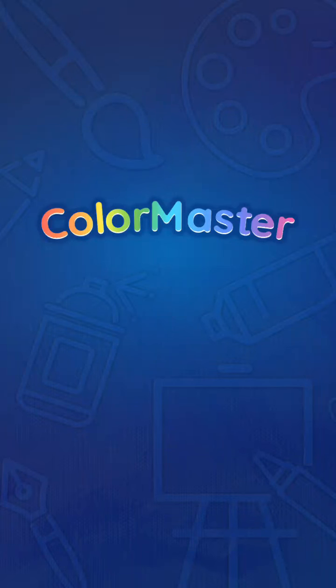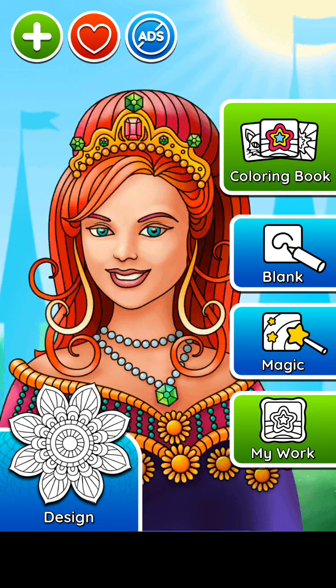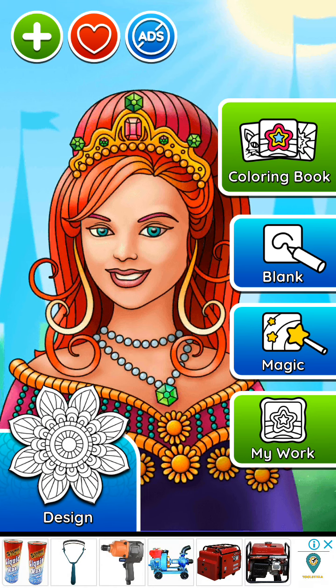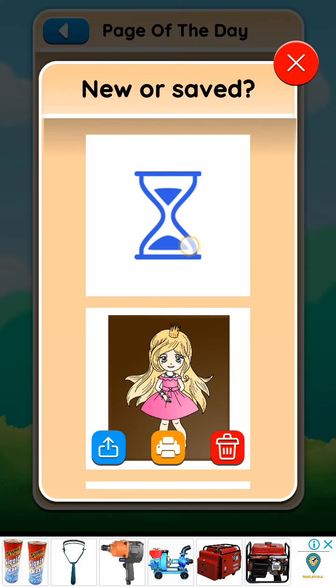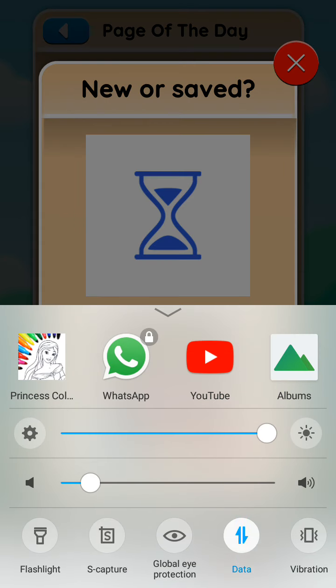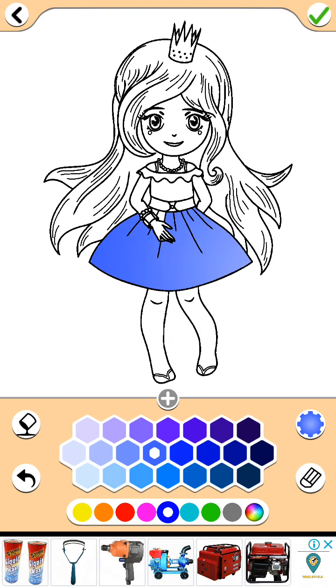Hey guys, today we're gonna play part 2 of princess coloring game, so let's get started! I need to turn off the internet — there we go. Now I can color this one. I already colored this beautiful princess, but I want to show you. I've already started a teeny tiny little bit here and here.